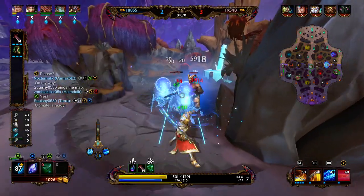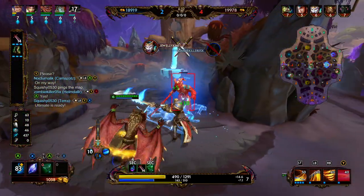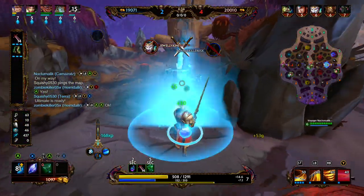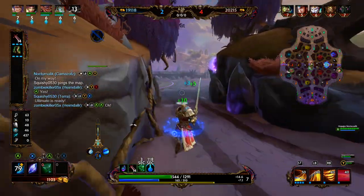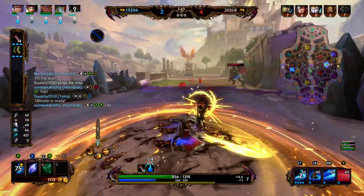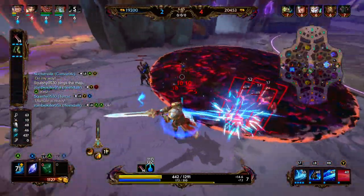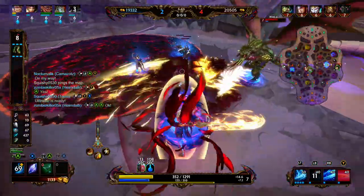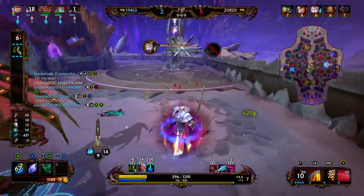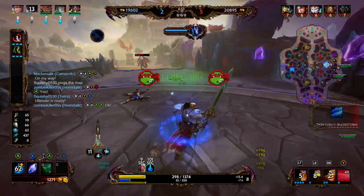With King Arthur, I feel like you either want to go Reinforced Greaves and Stone of Gaia, or Warrior Tabby and Soul Eater. This game we're against a Cthulhu who has a couple of knockups and knockbacks, so it really makes sense to go into the Reinforced Greaves and Stone of Gaia. We'll get to Stone of Gaia in just a moment, whenever we actually start buying it.